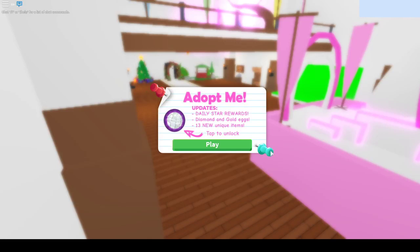Hey guys, it's Amelia, and the new Adopt Me update is out. As you can see on the screen, it says updates: daily star rewards, diamond and gold eggs, and 13 new unique items.